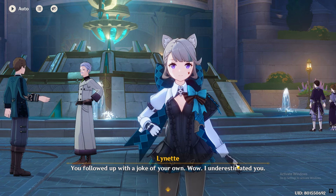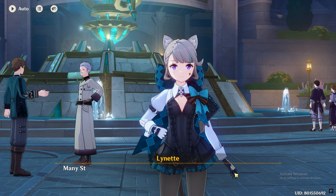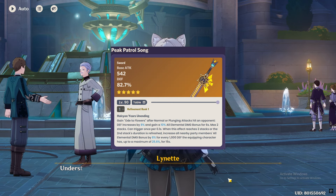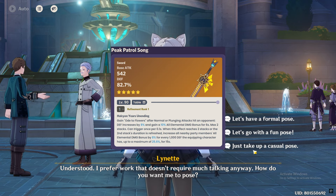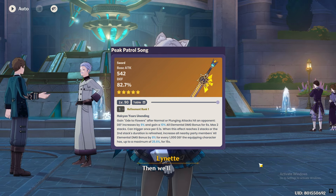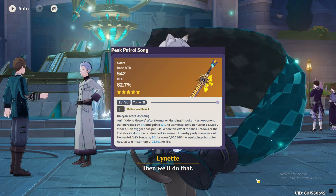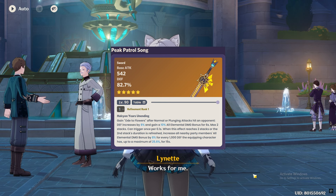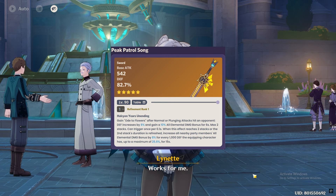For Zilonen, there are 3 best weapons to use on her. The first one is her signature sword, Peak Control Song. It gives 8% elemental damage bonus for every 1,000 defense she has, up to 25%. You will need 3,200 defense to max out this effect, which is quite easy because you get a ton of defense stats from this sword, and you can get more from artifacts.